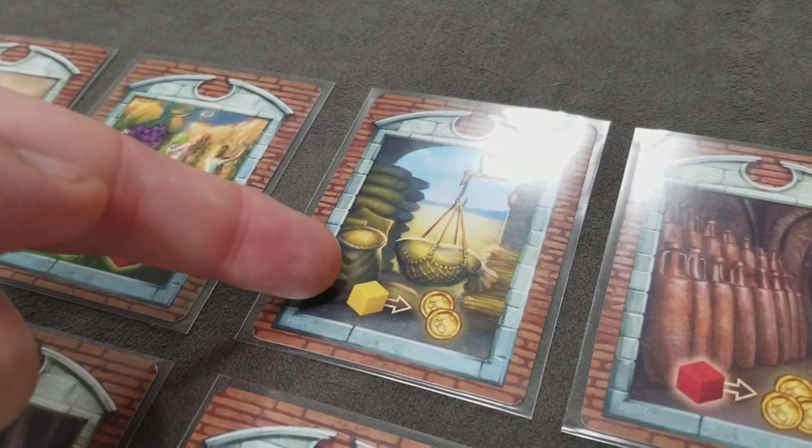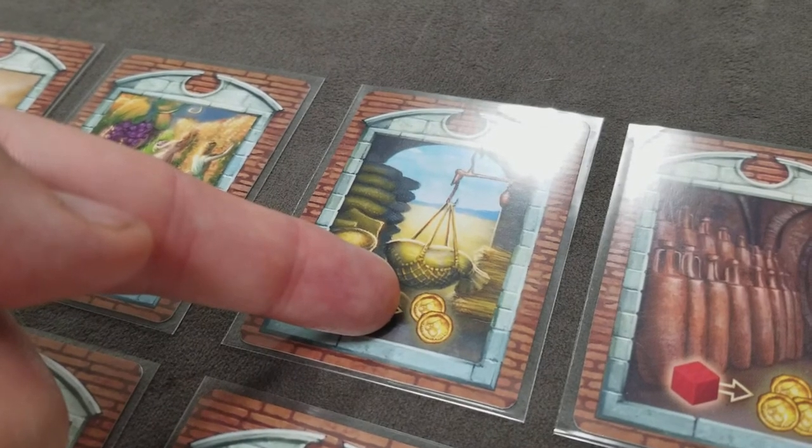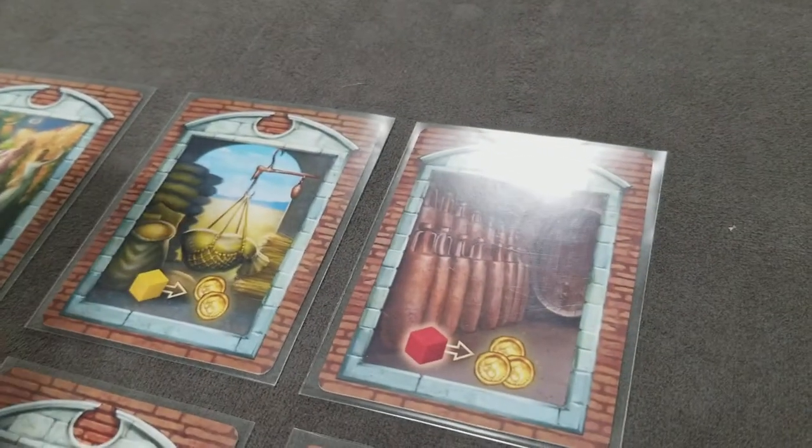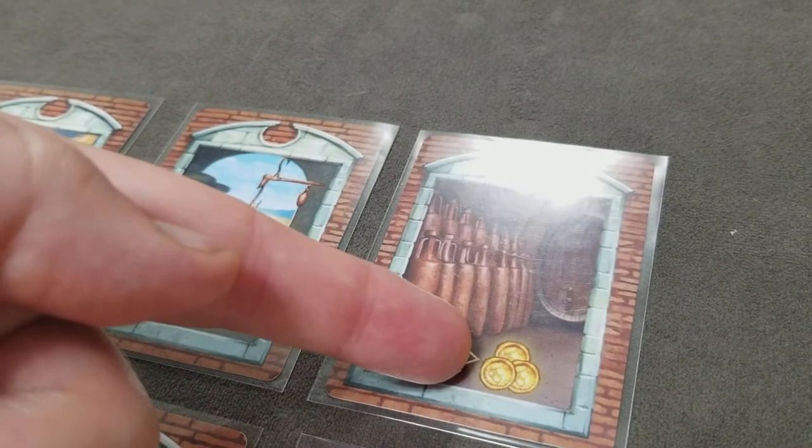This card allows you to sell as many grain as you like for 2 money each. This card allows you to sell as many wine cubes as you like for 3 money each.